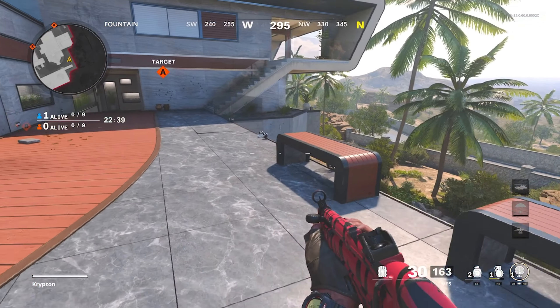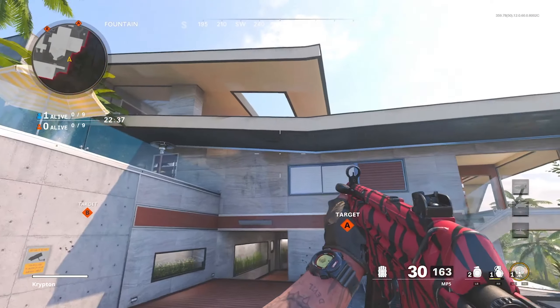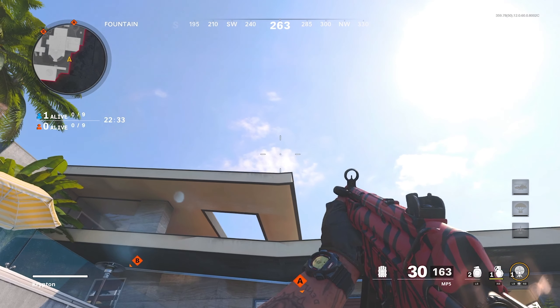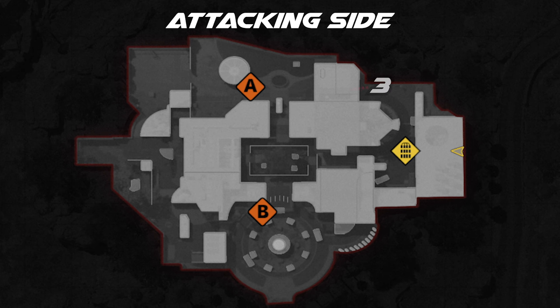For the third spot, you want to come up to these benches right here, stand on the edge of this bench, aim up just to where it goes at an angle right here on top of the bottom, and launch your nade over. This is going to kill anybody that likes to stand and snipe over from the bedroom on top of their side.